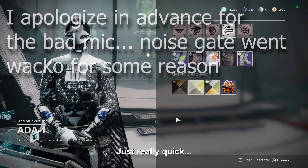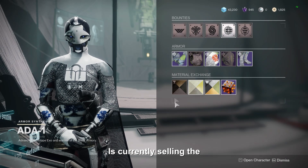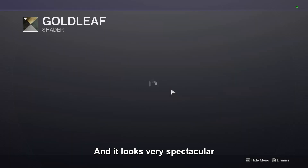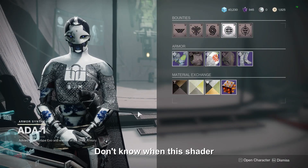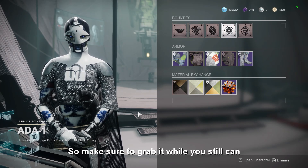Hello everyone, welcome back to the channel. Just really quick — Power 801 is currently selling the Gold Leaf shader from Populace. If you do not have this shader, it costs 10,000 glimmer to get, and it's very spectacular. As you can see, it turns you a very beautiful gold. I don't know when this shader will rotate out of the inventory, so make sure you grab it while you can.